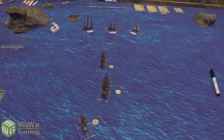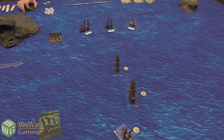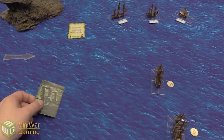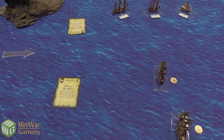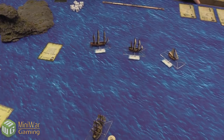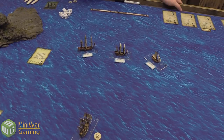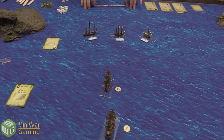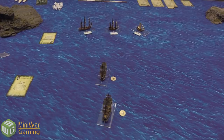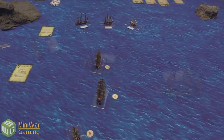Turn two begins. Both players flip new cards. Josh has 'Adjust Position' at initiative three; Luca has 'Fire as She Bears' at initiative two. Adjust Position allows ships in formation or within pistol shot of a friendly ship to shift directly sideways up to speed one at the beginning or end of their move. Fire as She Bears means for the rest of the turn, ships in the squadron can fire at ships that move within their firing arc — potentially giving a bonus broadside in addition to the normal attack phase.